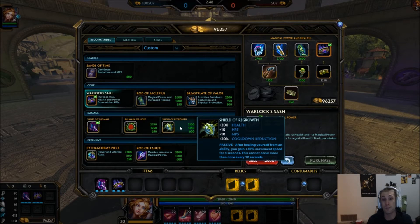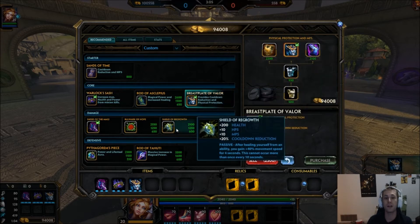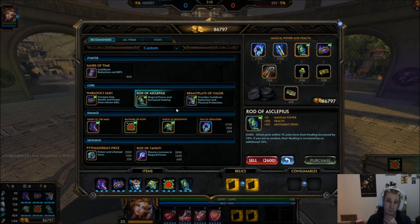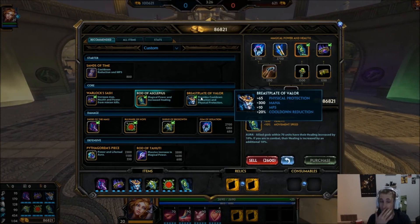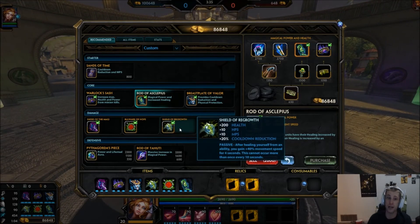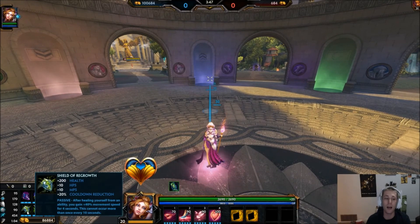If I'm winning my lane dominantly — say against someone like Serqet who isn't clearing lane — I'll pick up Shield of Regrowth so I can use my three on the minion wave, get the healing, and then rotate to gank another lane. It's incredibly difficult to pin down the exact build. My general solo lane order is: Shoes of the Magi, Warlocks, Breastplate of Valor, Shield of Regrowth, Bulwark of Hope, then Rod of Asclepius last.